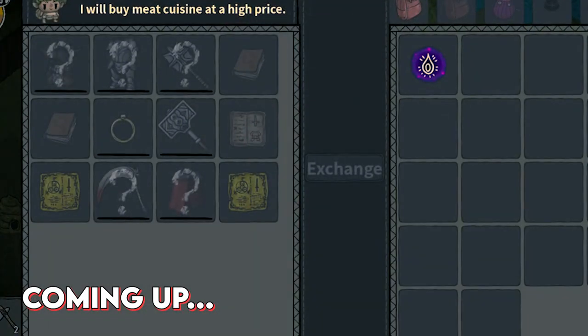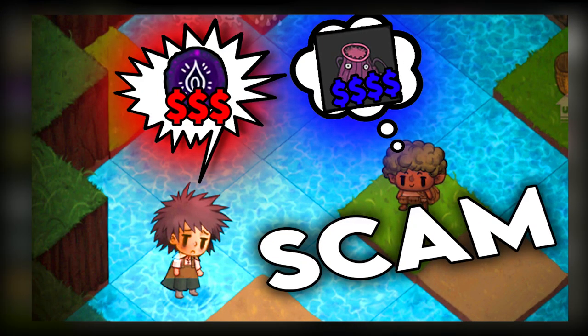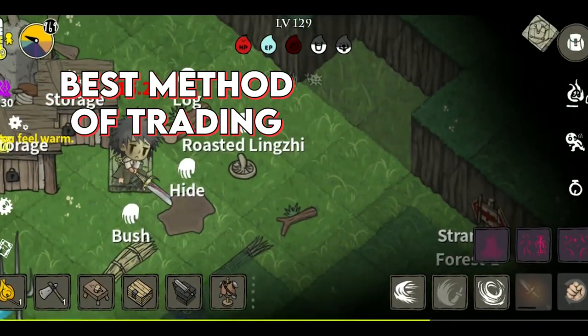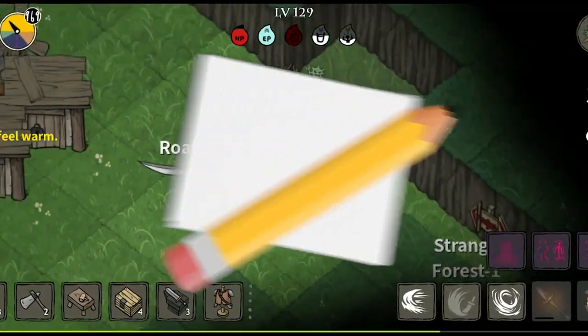Let me show you guys this. This is the best way to trade. In this ultimate trading guide for the Wild Darkness, I'll be covering the best methods of trading and how you can best take advantage of natural materials for trading. Get your pencil and paper ready because this one's going to be a lot of math.